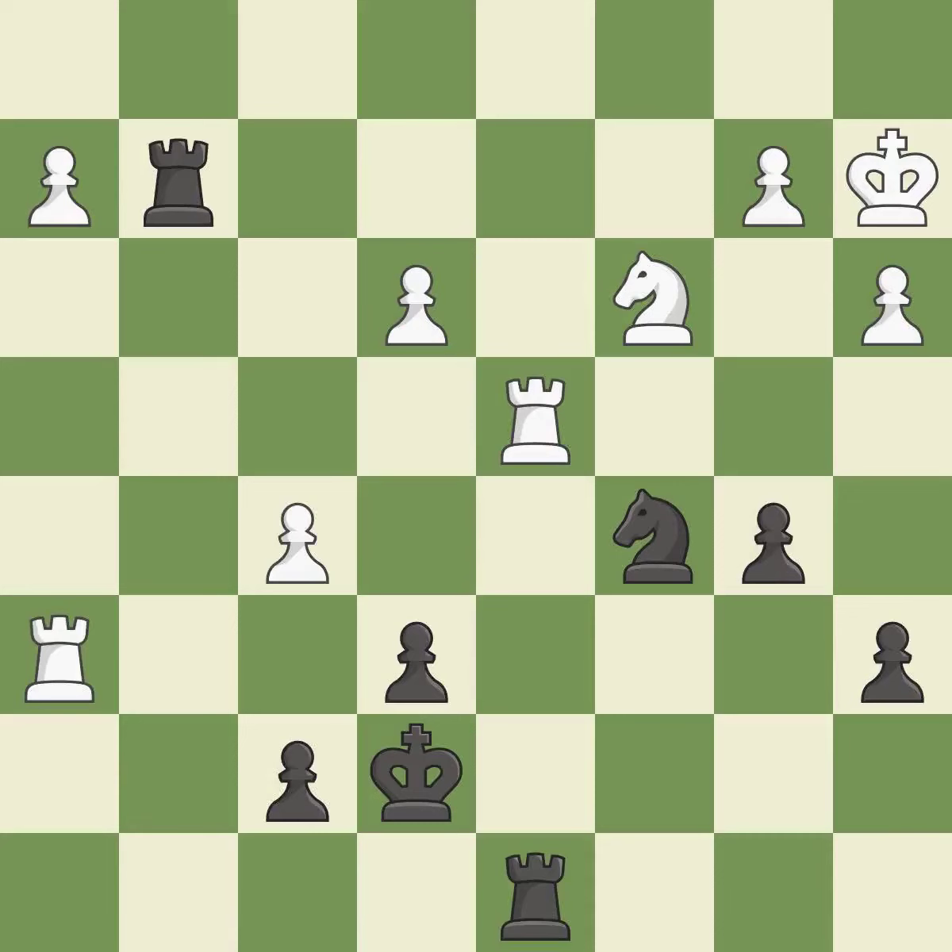This threatens to force eventual checkmate. This is an equal trade. This is the only move that works. This stops the opponent from being able to win a rook — it is a great move. Recaptures. This is the start of the endgame and white is equal.